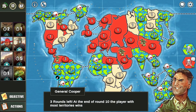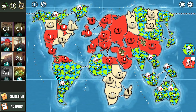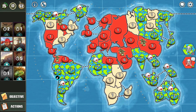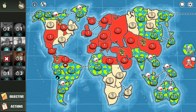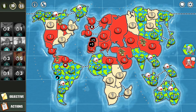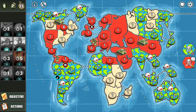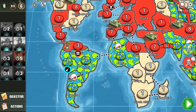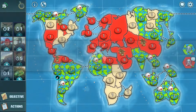Round 8 — three rounds left. He's still in the lead but by only two territories, which isn't so bad. I have 25 energy, I can use blockade and minefield. Let's use minefield in South America and blockade on Iceland. I'll add more troops there, strengthen these armies, and attack Siberia and Yukon as well.